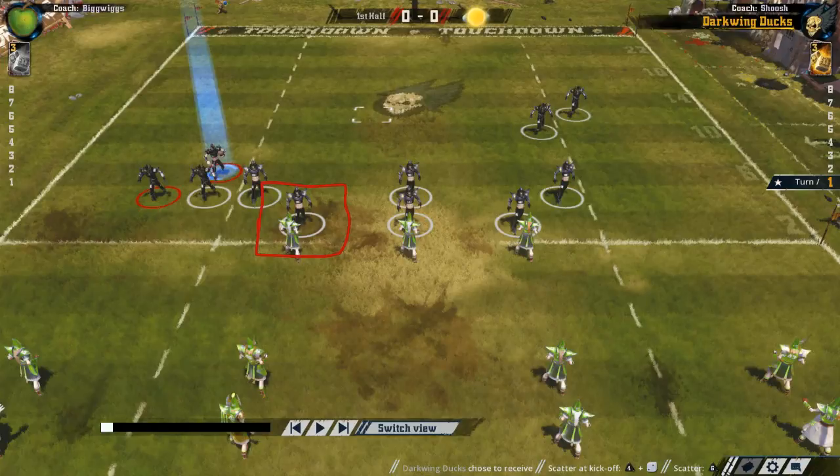The way some new players figure tackle zones work — and this is understandable — is that the more bodies you have that can tackle this guy, the more dice you get. So as a small simulation: if this guy moved up to here, within tackle range of this character, then he would have two dice to block him and a much higher chance to knock him down. But that's not exactly how it works. There are some deeper meanings to tackle zones, which we're going to demonstrate right now with a small misplay.